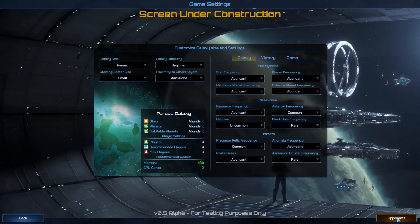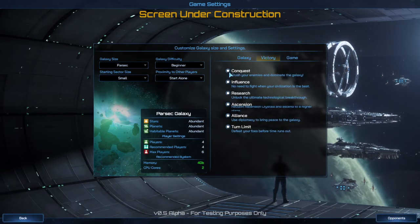And now you go to your victory conditions. If you want to make sure that people don't win in other ways — like you're trying to get a conquest victory but you don't want someone to research before you get there — you can turn them off. There are five main types of victories: conquest, influence, research, ascension, and alliance. And then a turn limit ends it if no one gets there by then.